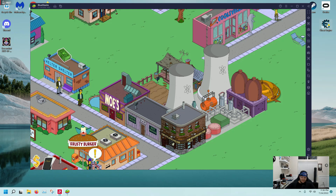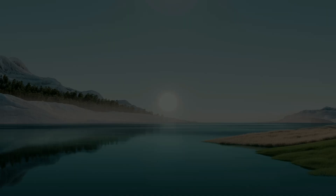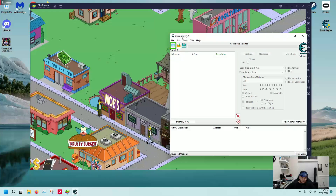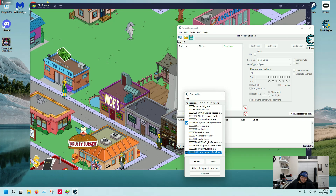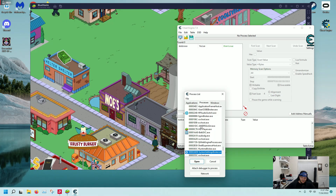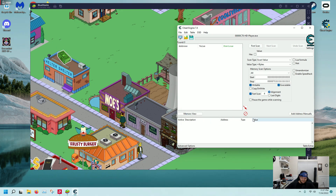The first thing I'm going to do is open Cheat Engine — as you can see, I already have Simpsons Tapped Out open. Click yes. Now I'm going to click in the upper left-hand corner because I want to attach Simpsons Tapped Out from BlueStacks to Cheat Engine so I can search within the game. I click the little magnifying glass inside the monitor. Make sure you're on the Processes tab — not Windows, not Applications — Processes. The only process you should select when dealing with BlueStacks specifically is HD player exe. Click Open. Now we're attached.